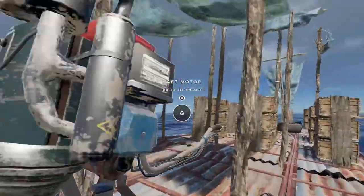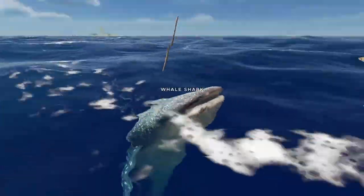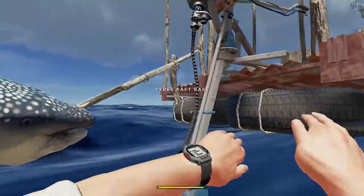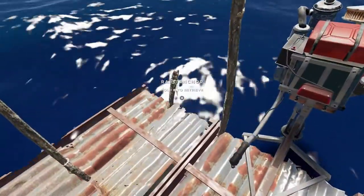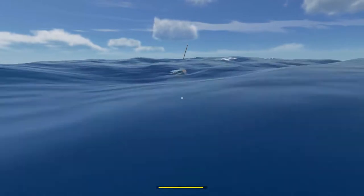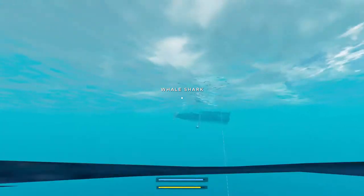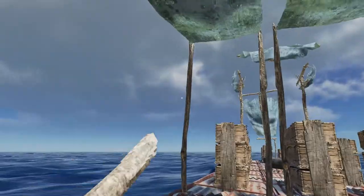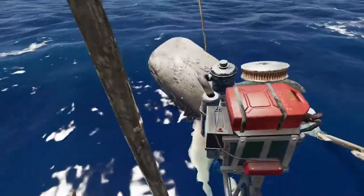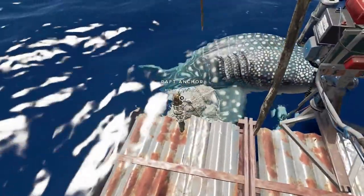Getting these things back can be an issue — there's a few ways you can do it. So we're going to pull up our anchor and we've got to swim back for him. This might take a few tries. I dropped him, so I'm going to grab him and lift him up just to get him up off the water.